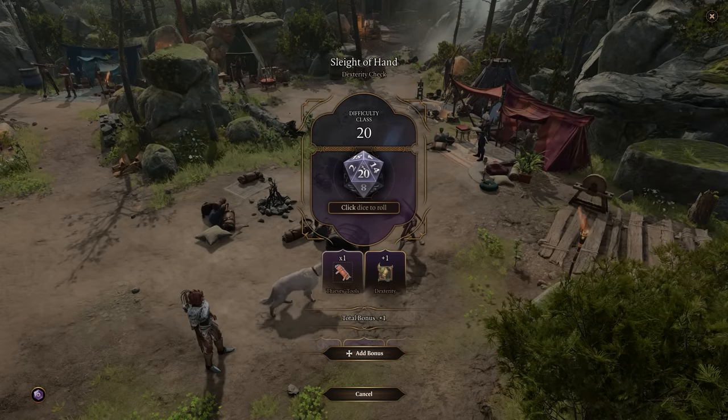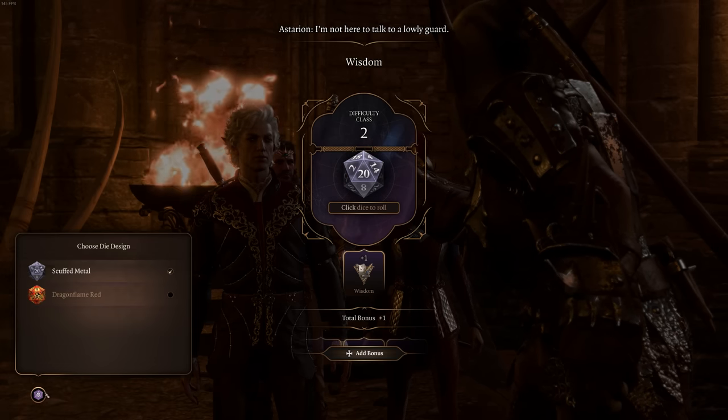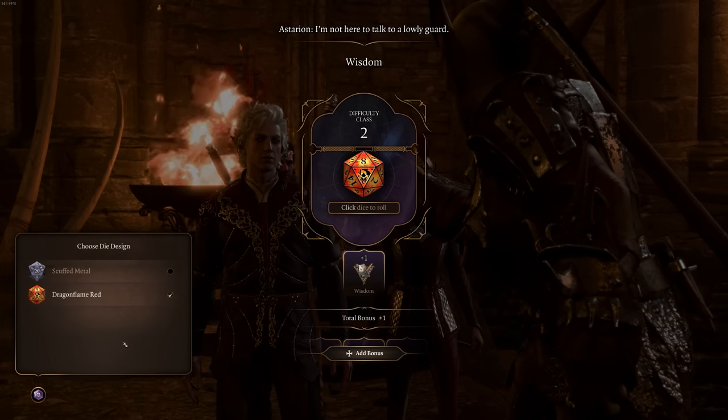You're able to change the color of your dice in Baldur's Gate 3. Next time you come up to a dice roll, you can select a different visual from the bottom left corner. This is also how you're able to apply the deluxe edition skin onto your dice.